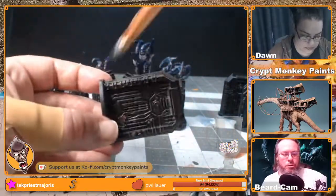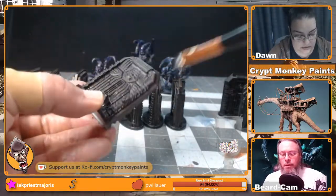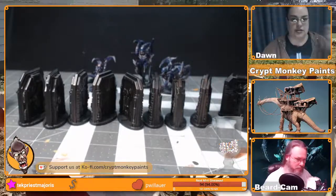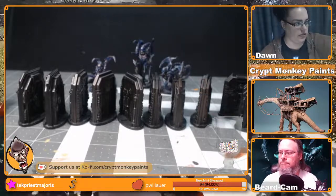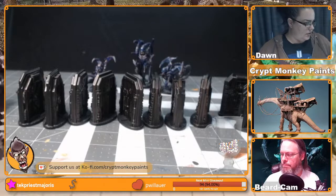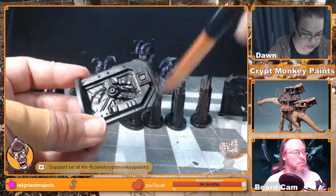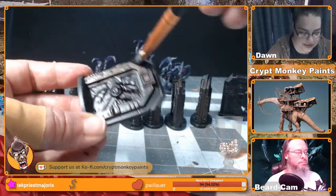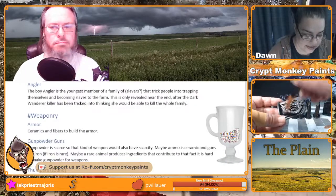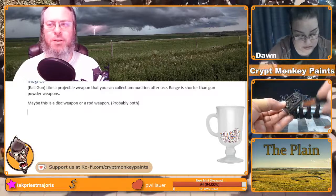Sada suggests: a furry-looking spring-loaded object you can launch from the land ship so predators give chase and reveal their presence — like a rabbit decoy, like the hare at dog tracks. That's a really neat idea. It's reminding me of hawk training where they use furry balls on the end of a rope. Even if it's only regional — like we know something lives in this area so we use this — that makes sense.